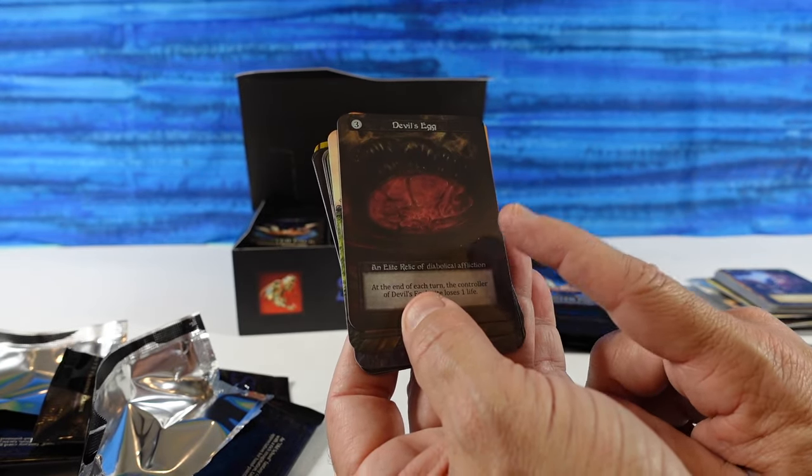That completes the right side of the box. We ended up with four foils, two of which were Elite. So that's pretty good — not too shabby.